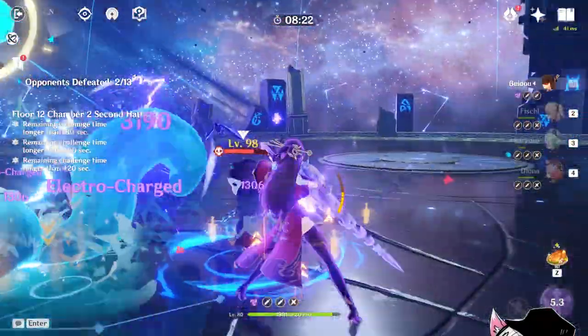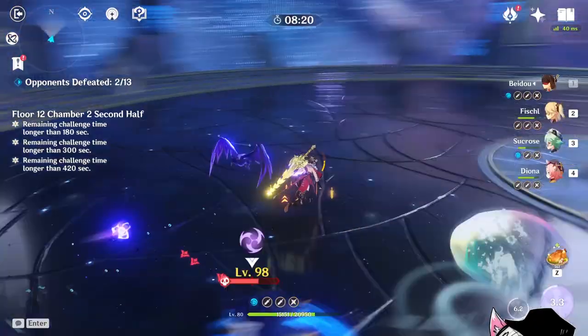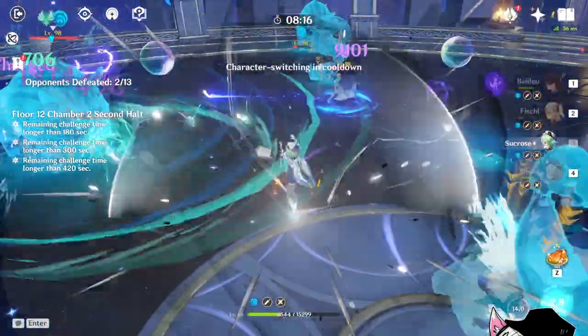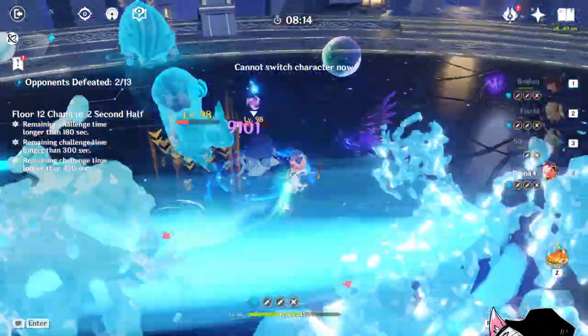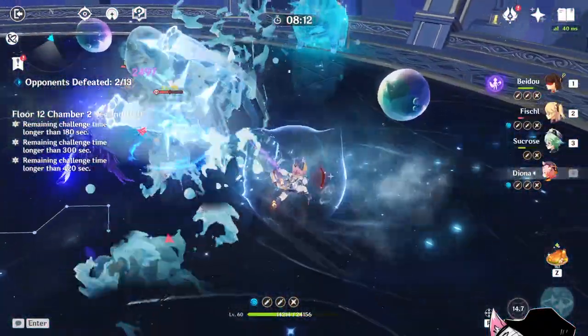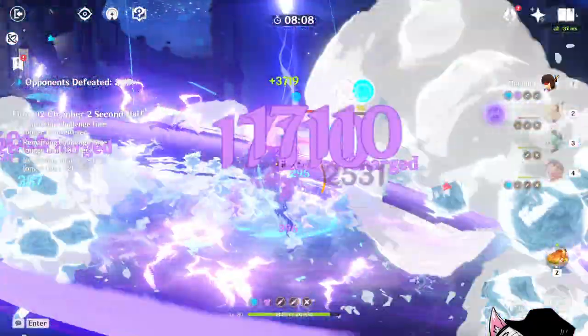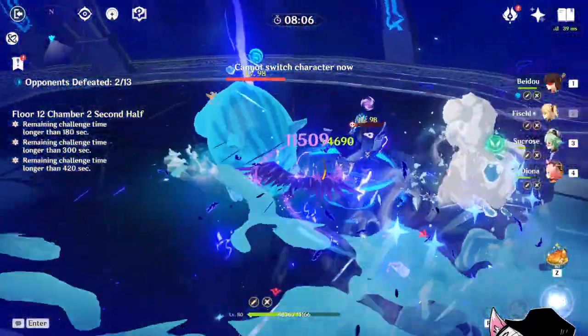You see me holding Beidou's elemental skill again to mitigate some damage and give me some breathing room. Then we start our second cycle of the rotation, going through every single character's elemental skill and burst and dropping all of those deployables — including Beidou's, Diona's, and Sucrose's.